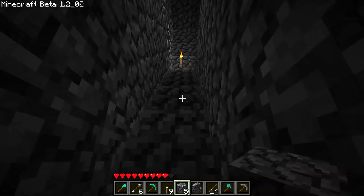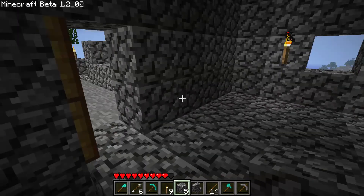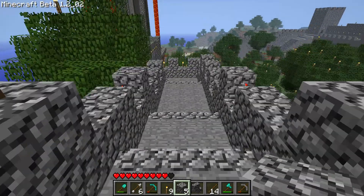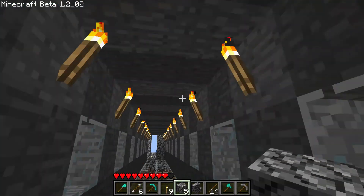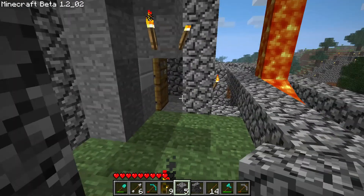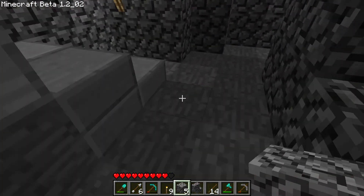Now I'm going to continue back along Craig's wall system and show you the bridge that he made. It continues starting from over there, back up here — he fixed it so it looks better, going from one-wide to three-wide — and continues through to Justin's bridge with the glass bottom, and all the way over to our tower, the big tower with the lava flowing and the portal on top, and then down through the basement.